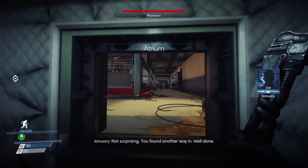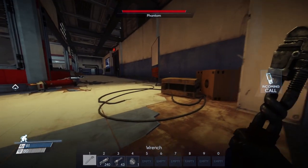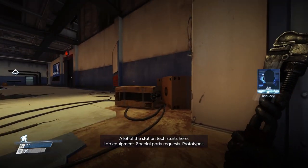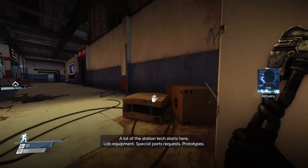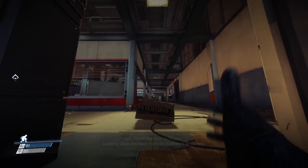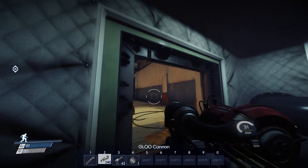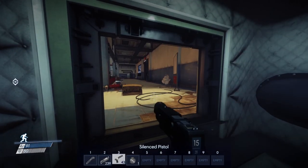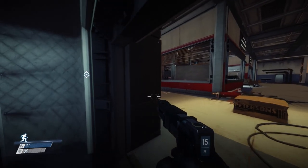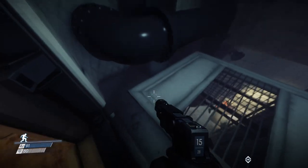Not surprising — you found another way in. Well done. A lot of the station tech starts here — lab equipment, special parts requests, prototypes. We should be able to fix your looking glass terminal from Dr. Calvino's workshop. Am I not distracting enough for you? Why am I stuck?